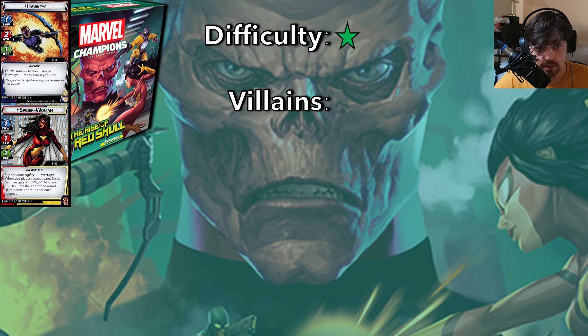The next category is villains — how often you're going to replay these villains as standalone scenarios. For Red Skull I give it 3 stars, because especially if you just got the core box, the first three scenarios are very thematic, go well with the core box, are fun, and are also not too difficult. The last two — Zola and Red Skull — are going to be something you do when you're looking for a challenge. They're good scenarios, but this is kind of middle of the road as far as villain replayability goes.